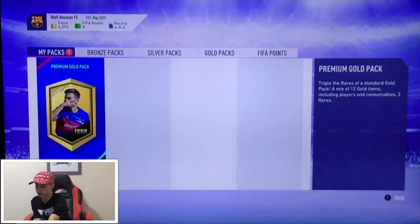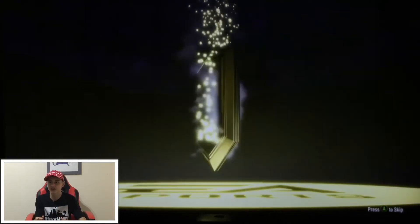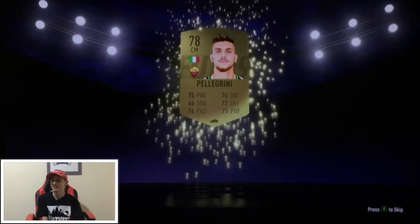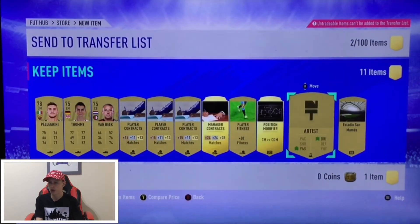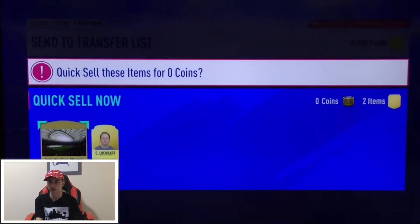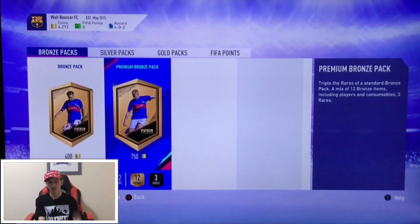Last pack — I'm gonna let the cameraman open it. Press A — thank you! If the cameraman gets a board that would be amazing, first cameraman pack of FIFA 19. He gets this guy — it's all right. 75 pace, 76 overall. Every player counts, cameraman, for the start of FIFA! Not much else with him. Oh, this is an untradeable pack — I'll just get rid of them anyway, you get no coins from untradeable packs.